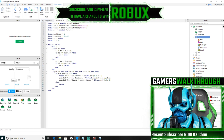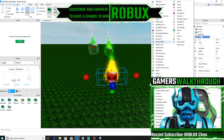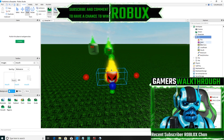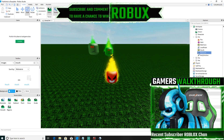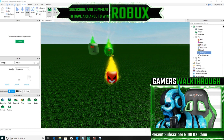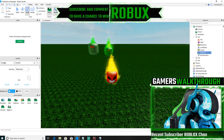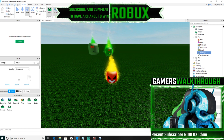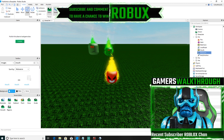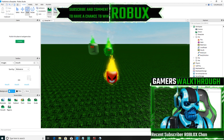You want to insert a BodyGyro and also a BodyPosition. After that, you want to set the MaxTorque on the BodyGyro. You want to have a four followed by eight zeros — so eight zeros total, just like that.